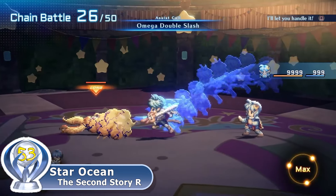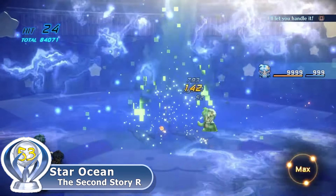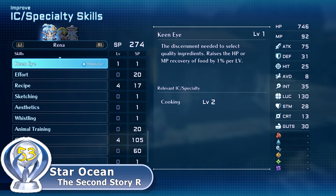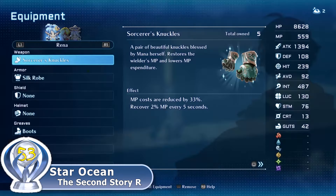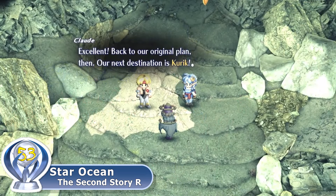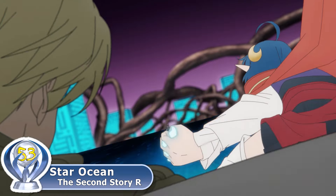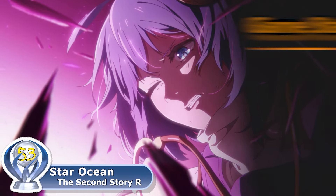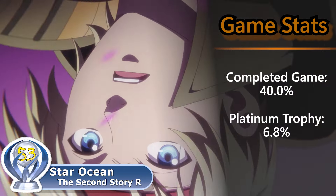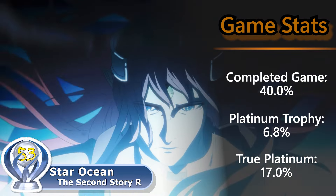You can also perform a perfect counter by blocking the enemy's attack at the right time, which is basically the blindsight feature from Star Ocean The Last Hope. You can also use an assault action which summons a party member from the backline or even a character from another Star Ocean game to perform a special attack. The crafting system is completely broken in this version since you now have access to every skill, allowing you to get the best equipment early in the game and even reach level 100 before recruiting your first optional character. Since the game doesn't have a trophy for beating the final boss, my best guess is that approximately 40% have beaten the game, with only 6.8% getting the platinum trophy — meaning approximately 17% of those who beat the game got the platinum.